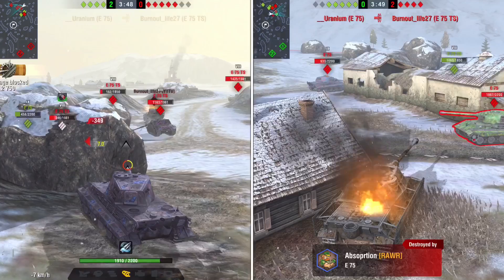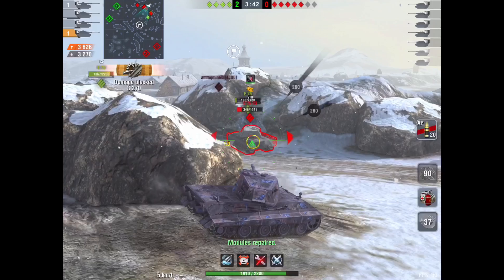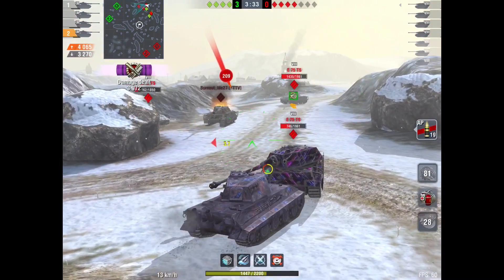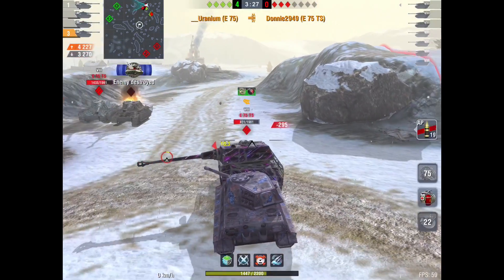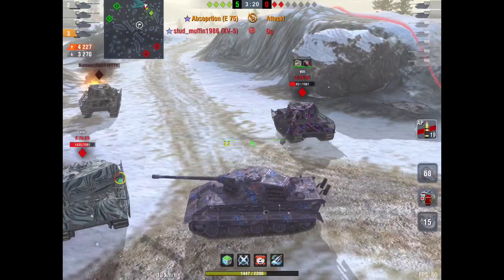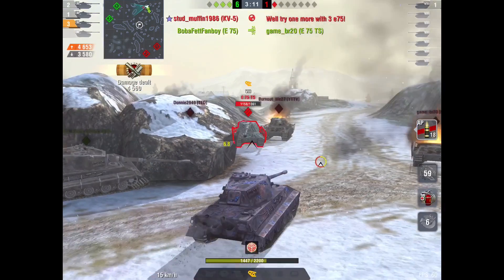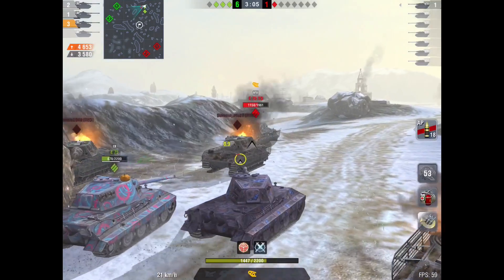When playing a heavy tank, I always recommend carrying some premium ammunition, because a lot of what you're going to be facing — and how you position yourself as a heavy tank side scraping — is facing other heavy tanks with very thick armor. Very smart thinking focusing on the lower hit point E75 TS, to try to get fewer cannons pointed at your team. So far it's looking pretty good for the E75s, able to pull through doing four against seven.